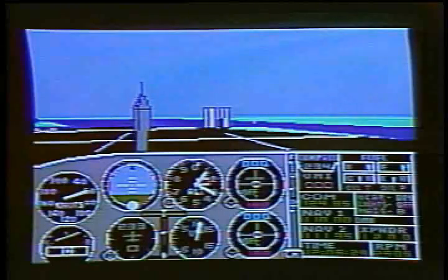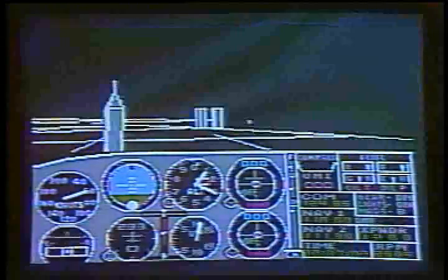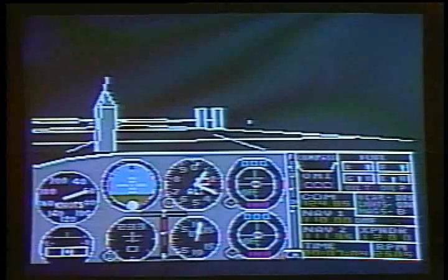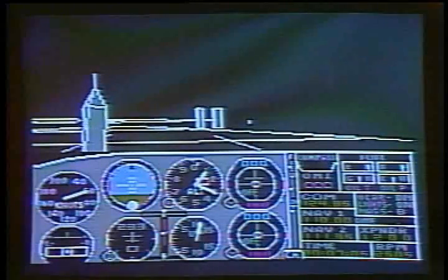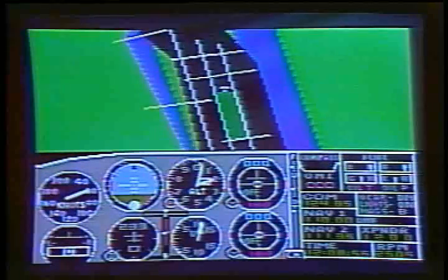Every aspect of your flying environment is completely user-adjustable. You can fly during the day or at night, adjust wind speeds and directions at four different altitudes, and turn cloud layers on or off at the touch of a key. And if you get lost, the program includes a radar view to give you a clear picture of your present location.